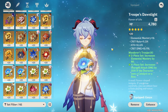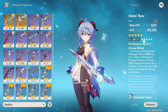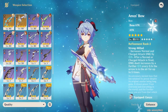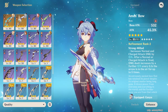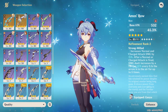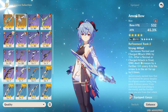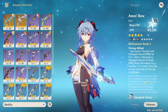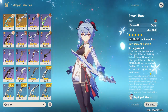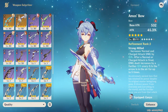For weapons, Amos Bow is one of the best picks possible — it has a big base attack, big attack percent substat, increases normal and charge attack damage, and after firing, damage is further increased by 8% at R1 or 10% at R2 every 0.1 seconds the arrow is in the air, up to five times. The craziest thing is the second part of the passive continues to tick while you're waiting for the second part of her charge attack — so when the first hit lands, the passive is still stacking for the second hit, making it very easy to max out the damage bonus.